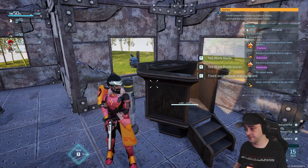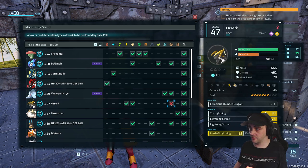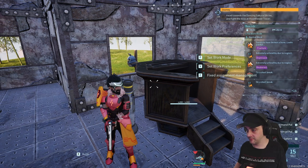If you're having trouble assigning things, you're going to want to go into your work preferences. You see how I have Ozerk turned off on handicraft and stuff? That means that I won't be able to apply him to a bench until I turn that back on to a checkmark.